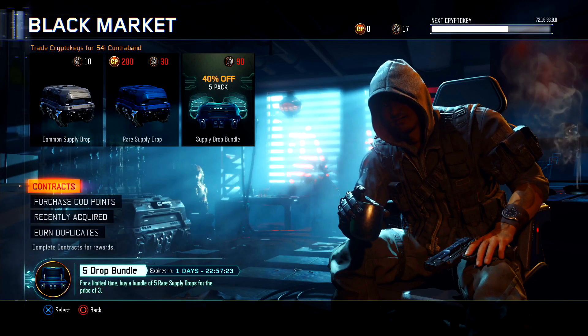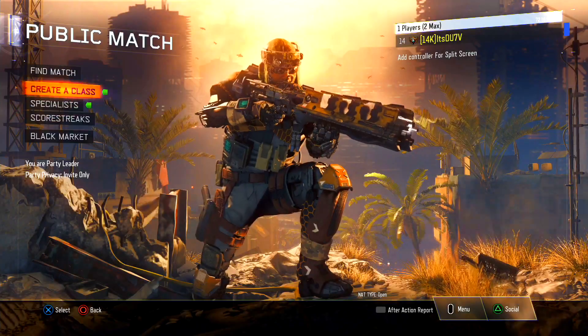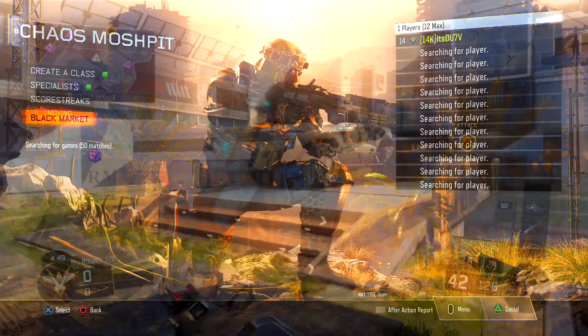So as you can see in the video I actually have 17 crypto keys, and what you need to do is see what your daily challenge is for your contracts. Now some of them might be a little time consuming and some of them may be completed in a game or two. Nevertheless, once you complete them, this is where the unlimited crypto keys happen.